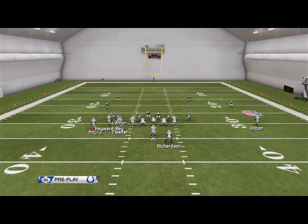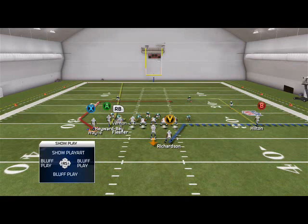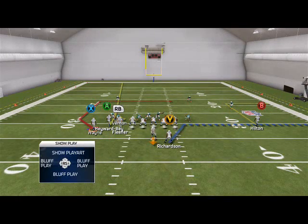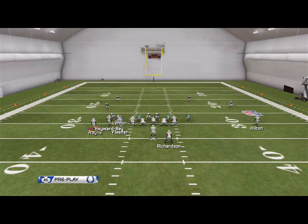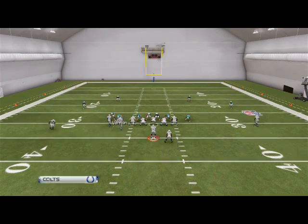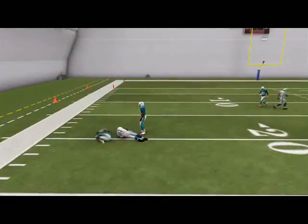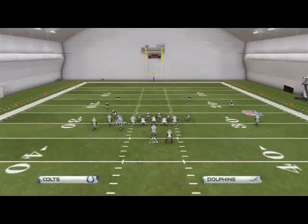We can just run this play stock — it's very effective. What I like to do most is put T.Y. Hilton on a smart route, just because I love that security blanket of those out routes. Out routes are so effective this year — gotta throw out routes. But then we're going to motion Wayne over, motion him back, and snap. If there's no flat defender, we can throw that every single time. It's our first read.